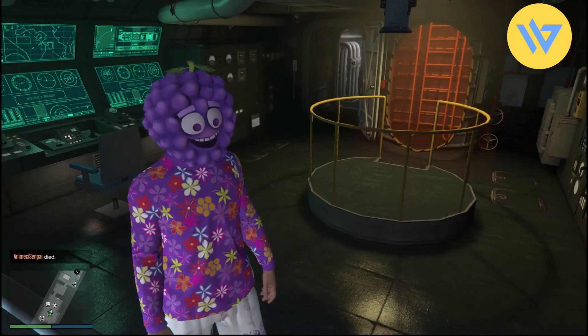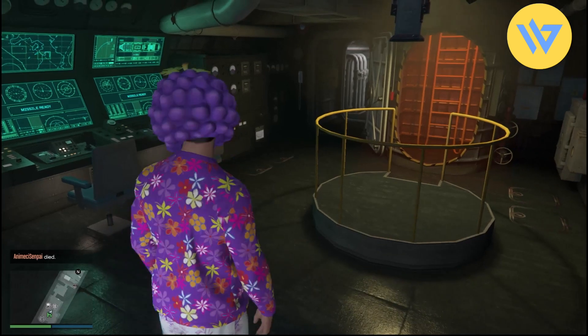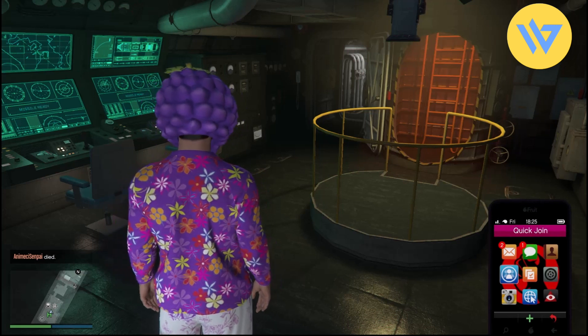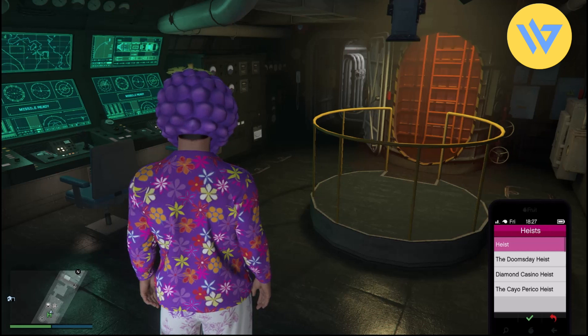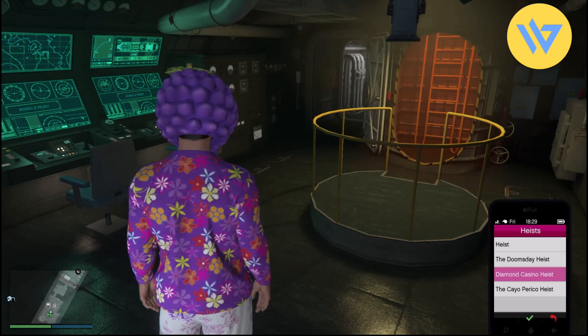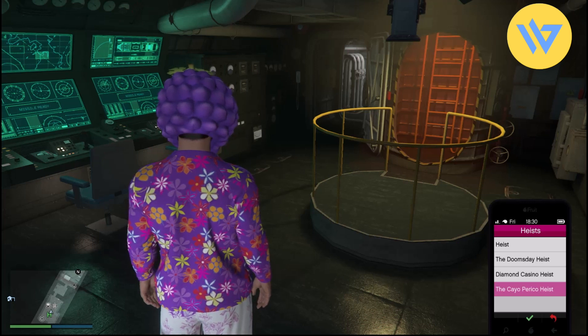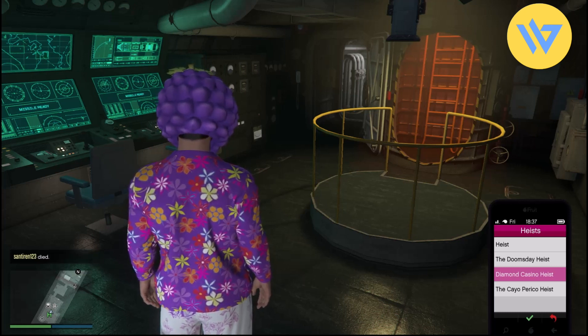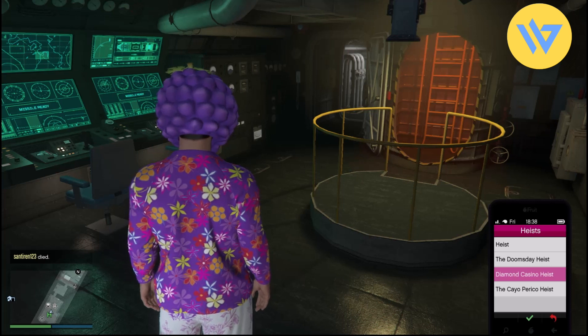The second best way to make a lot of money fast is to open your phone, go to the Quick Join option, click on it, then click on Heist and join any random heist. I would prefer joining a Cayo Perico heist or Diamond Casino heist if you can, because these two have the biggest payouts. Do this only if you don't have a Kosatka.